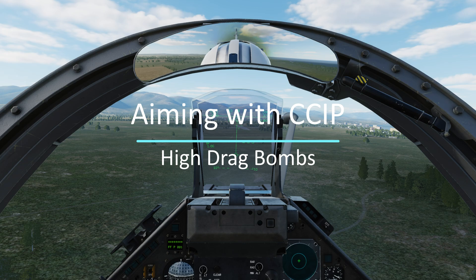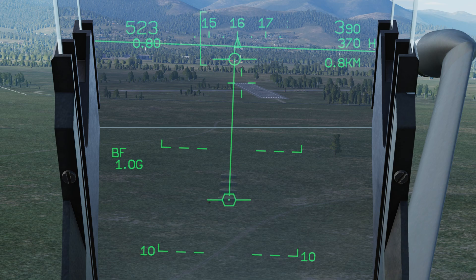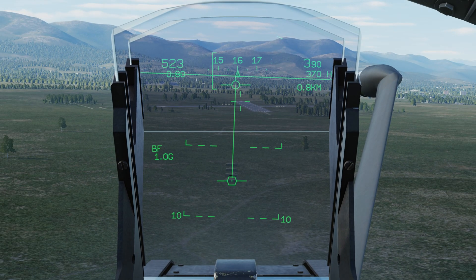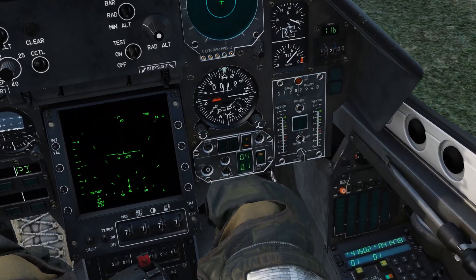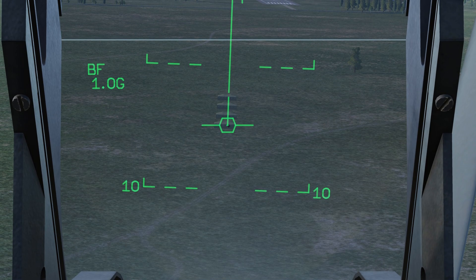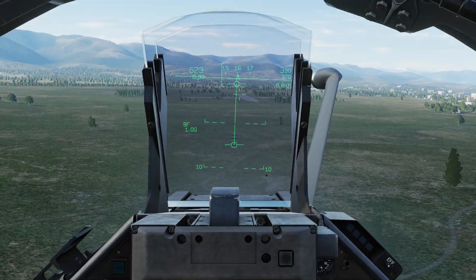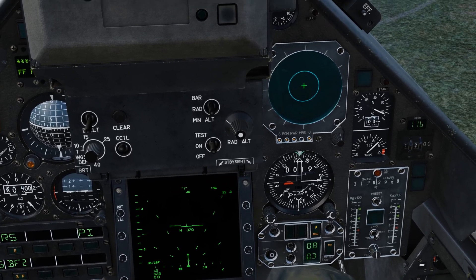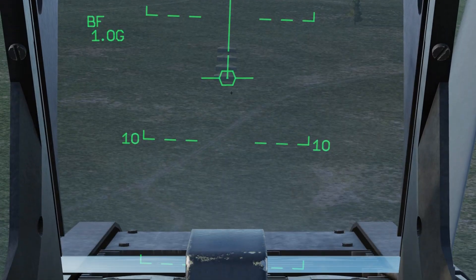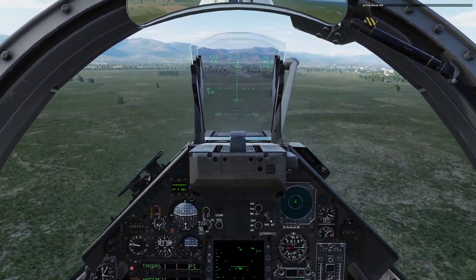How do you aim while using the CCIP reticle? It's actually pretty straightforward — keep it simple. I use the bomb fall line as my approach: line up my target with the bomb fall line and place the aiming reticle on the impact point. For example, if we want to attack four tents spread about 60 meters apart, we can adjust the bomb interval spacing accordingly so the first bomb hits the near target and the last bomb hits the far one. Adjust the settings live as needed, then unpause and come back around to bomb the target.